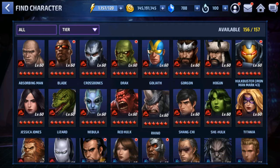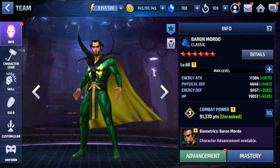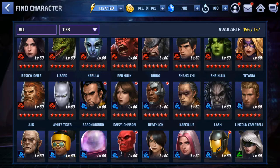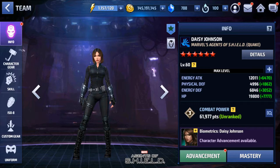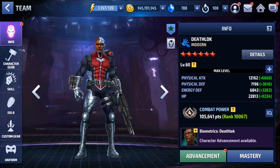Next we got Mordo. Mordo's been way ready for a while, just didn't really need the tier 2 on him, but if you guys pick him I will get him to tier 2. Then we got the terrible characters - Daisy Johnson aka Quake, and Deadlock. Deadlock, yep, here's my guy.